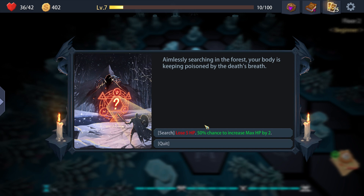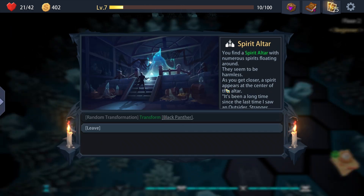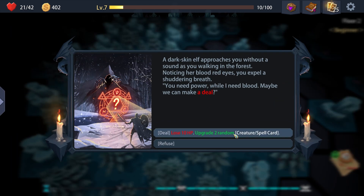Aimlessly searching in the forest, your body gets poisoned by the death's breath - lose five HP, chance to increase max HP. I'll get the item card - I don't want to risk any more. Random transformation - I have a regular Black Panther. You find a spirit altar with numerous spirits flowing around - they seem harmless. A spirit appears: it's been a long time since we saw an outsider - what are you looking for? If I had a regular Black Panther I'd transform it, but I don't. A dark-skinned elf approaches - you need power while I need blood. Lose ten HP, upgrade two random cards.